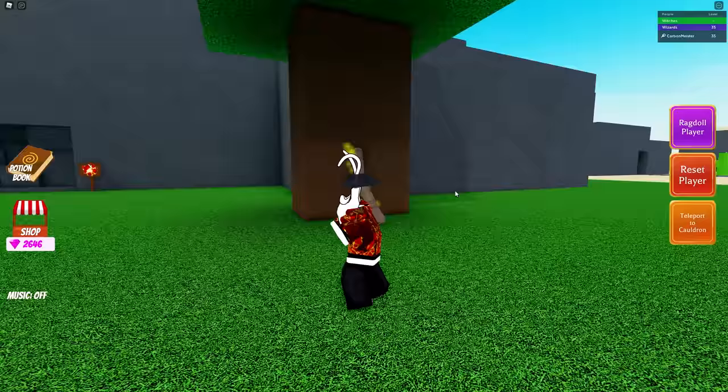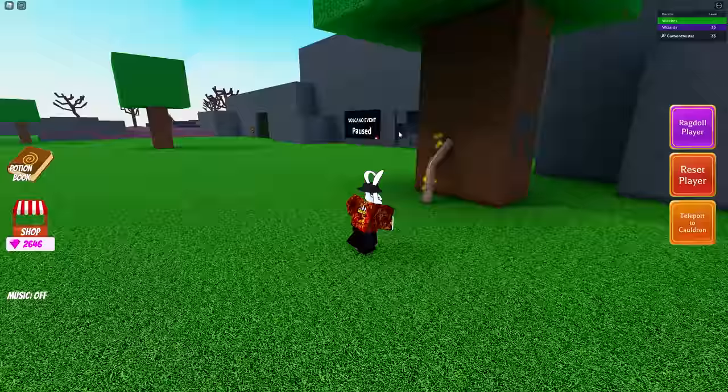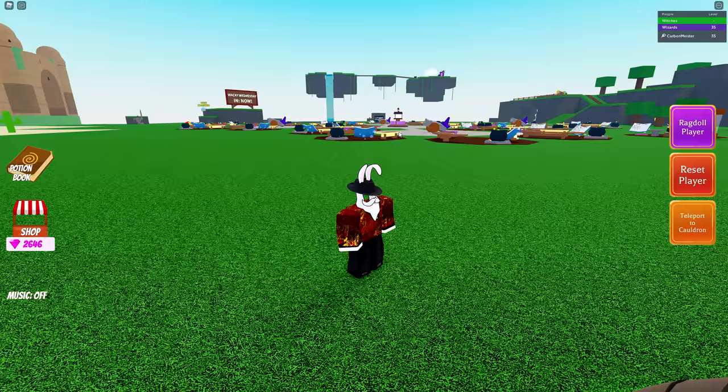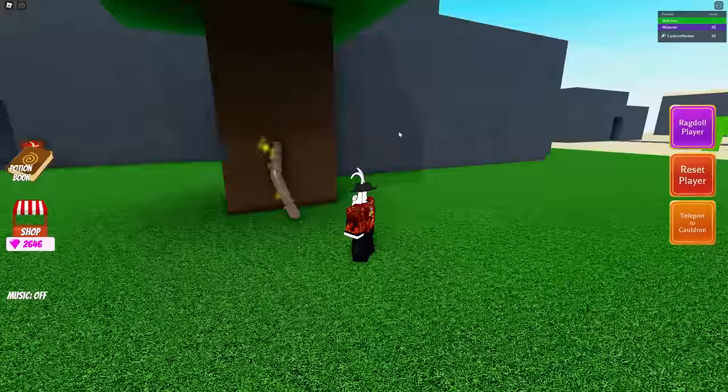The next piece we're going to grab is his second arm, and this is located right next to the volcano event — kind of like a flat poster leaning up against this tree right here. I'm going to do a quick 360 to show you guys exactly where I'm standing. Go ahead and grab his right arm and take it back to the robot.